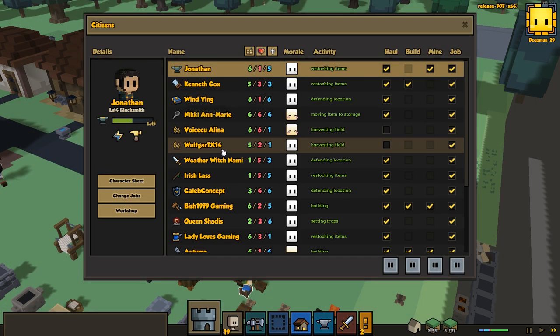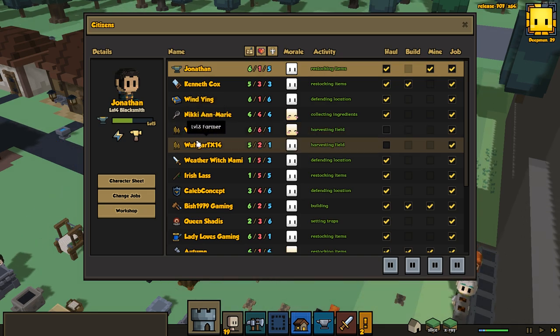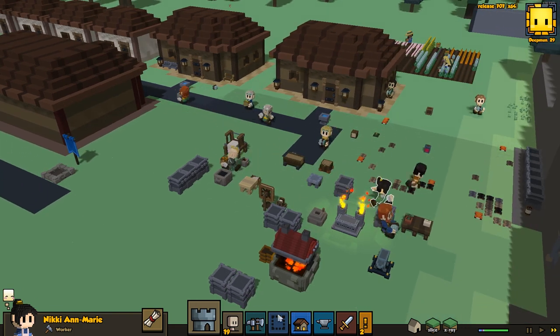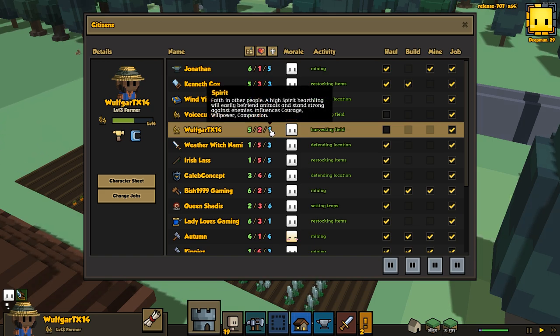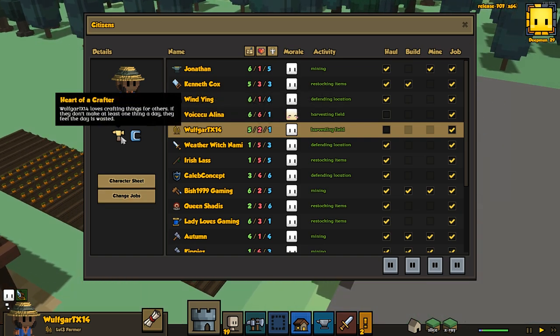My farmer Nikki is going to be a farmer and Walgar is going to be the cook. Walgar is now level three, so he's good enough. We will have Nikki and Marie be the second farmer. Once she gives up the spoon, we'll have Walgar be our cook. The cook doesn't need spirit, the cook doesn't need body — the cook just needs to level fast. He can't be a fighter, so he'll make a pretty good cook. Plus he's got the Heart of the Crafter.